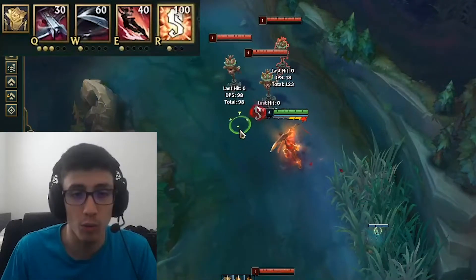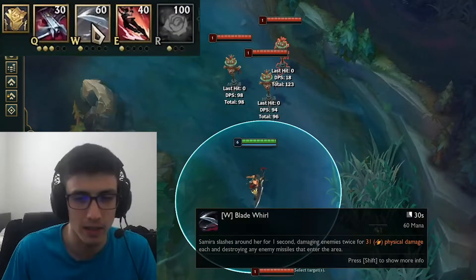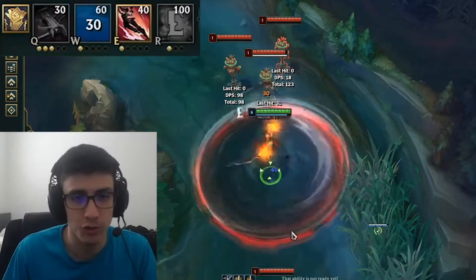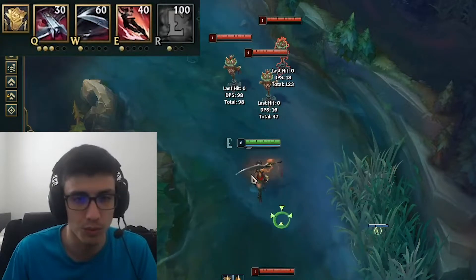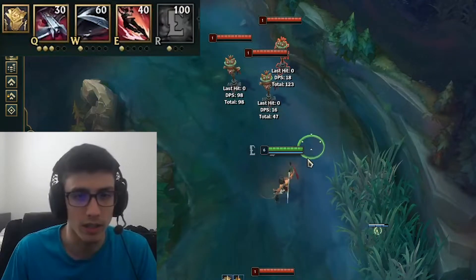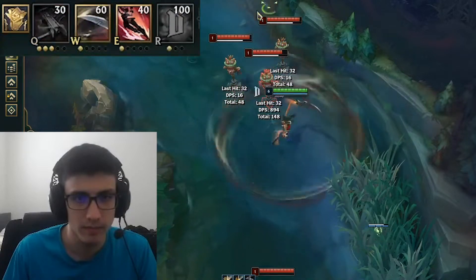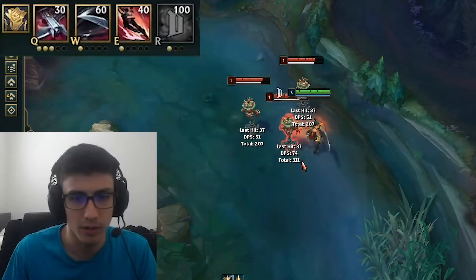The cool thing about her kit is, even though the W does seem pretty busted, just having a silver spell shield or windwall effect is a nice thing to have as an AD carry. Because it's such a long cooldown, you actually do have to be really careful when and how you use it, which I think is really cool. And if you hit something with her W, you still get a stack for your passive.